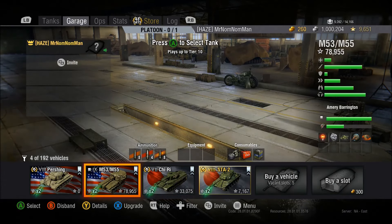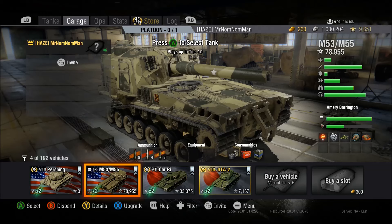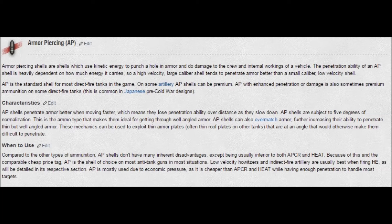You will also see AP rounds used in some artillery, as in the M53/M55. AP out of artillery is usually a high-risk, high-reward round, so it should be used sparingly or situationally. AP rounds will automatically bounce if the target's armor is angled at 70 degrees or more. The exception to this rule is if your gun's caliber is three times thicker than the target's armor — this is called overmatching.